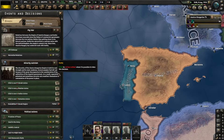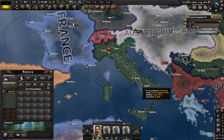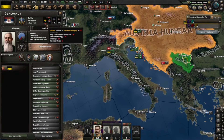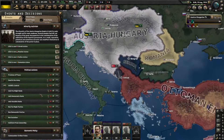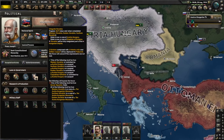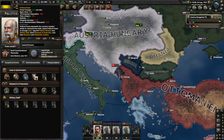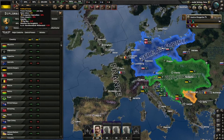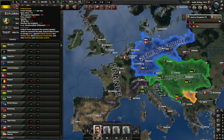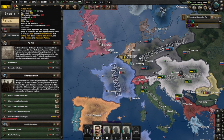I think it's time we got rid of the pig war, just to normalize relations. Serbia hates me, but at least I'm not embargoing them. Can I stop the embargo? We've almost got to integrate these guys. At least we're not in the pig war now, we're actually getting some stability. Of course, there's an assassination attempt. We're getting 0.1 political power each day - that's terrible.